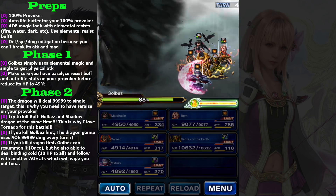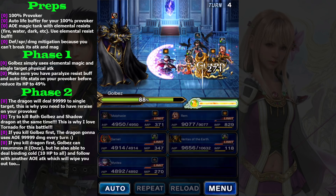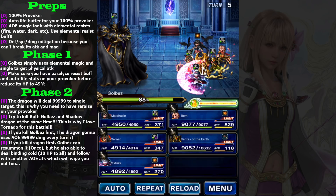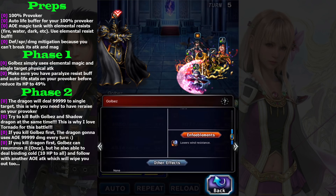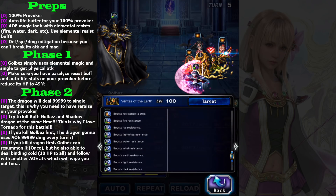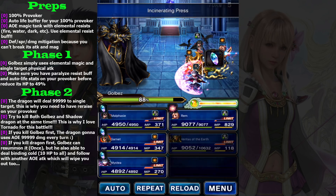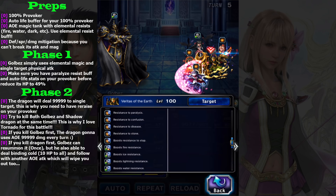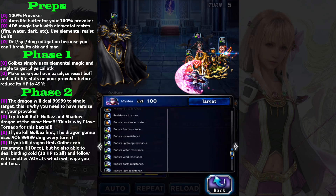It doesn't deal damage, which means the elemental resist buff is above 100 percent. It seems it will keep changing its elemental resist every turn, so now it has low elemental resist. Before you reduce health, make sure your provoker is active. Use Incinerating Press and make sure he has the auto-arise buff. Misty, make sure your other party members have resist again — paralysis done.